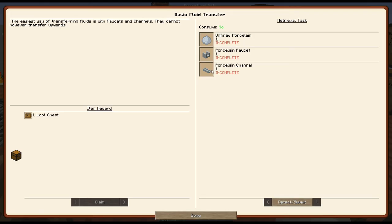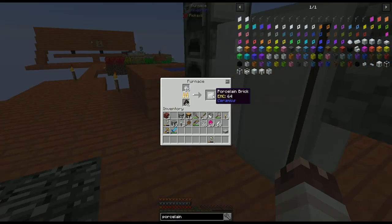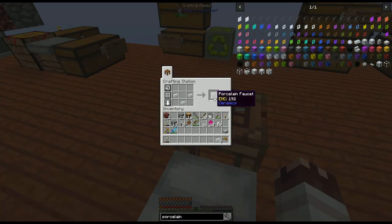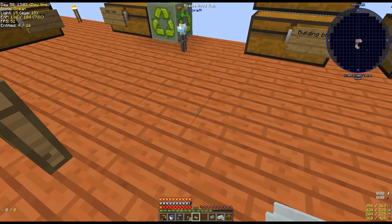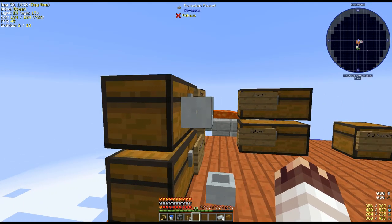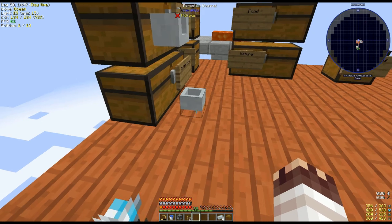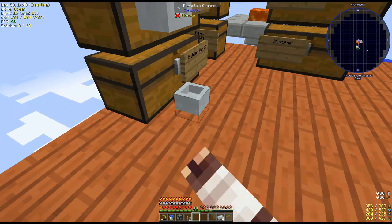To transfer fluids at this earliest age of the game, I need porcelain clay — 16 unfried porcelain, which smells into porcelain bricks. Porcelain channel. Porcelain faucet. Porcelain channels will transfer fluid between themselves after they are input into by a faucet. If we had a tank here and we right clicked the faucet, liquid would pour out of the tank into the channel. If we had multiple channels, we could configure their in and out areas by right clicking on them.